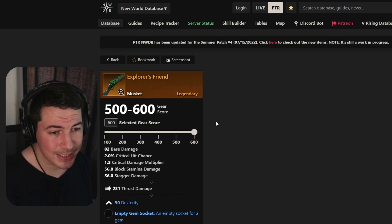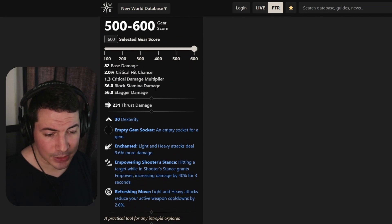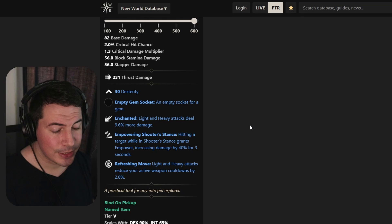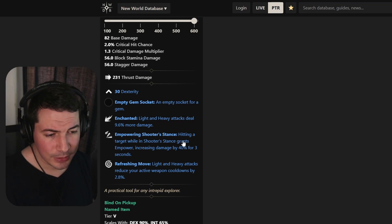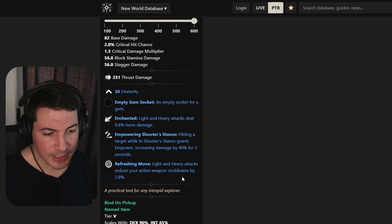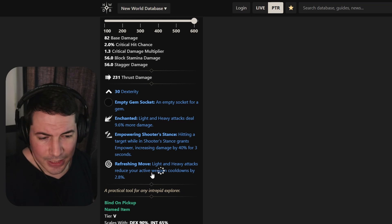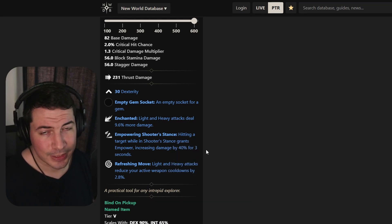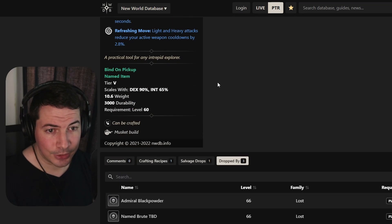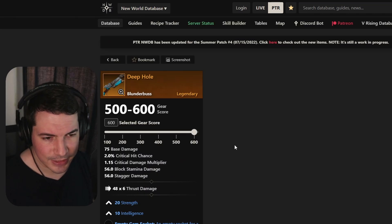Moving on to a musket called the Explorer's Friend. This will come with 30 dexterity, enchanted, and empowering shooter stance — a pretty good weapon ability to have. It also has refreshing move, which maybe isn't the best, but still useful. This will drop from three bosses in the new expedition.